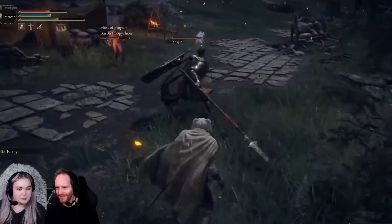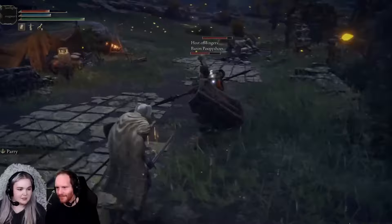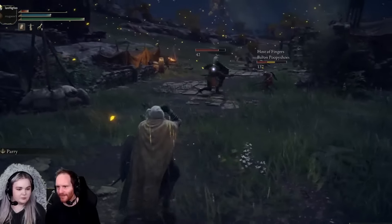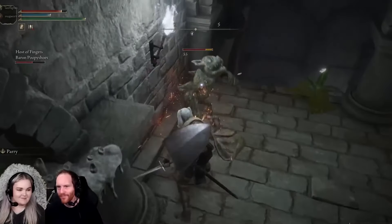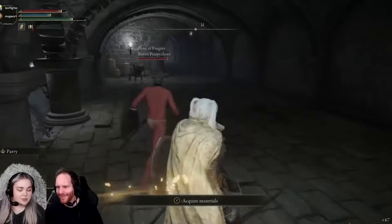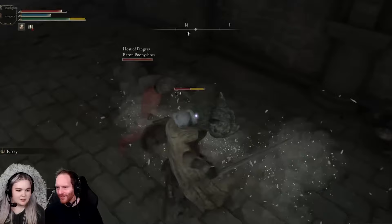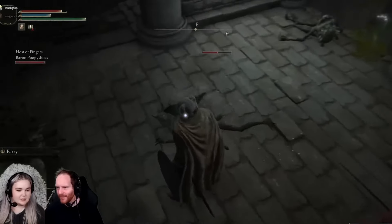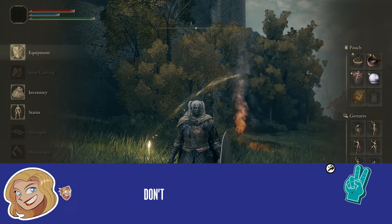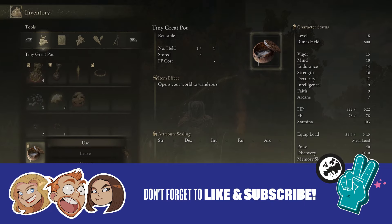First, find and download the mod at Nexus. Enabling it is really easy, as all you have to do is drop it into the relevant folder, and remember to add a password to the .ini file. You need this password so that randoms can't come and join your game, so just make sure it's easily memorable and give it to the people who you want to play with. Then launch the mod's .exe file, not the Elden Ring vanilla .exe, and then once you're in the world, use the tiny great pot to open your world to wanderers, i.e. your brethren.